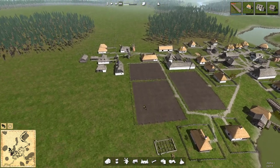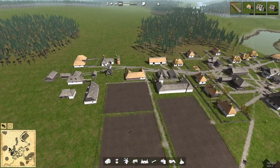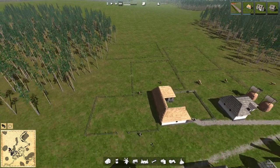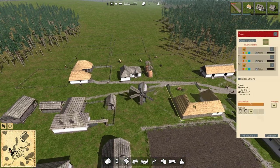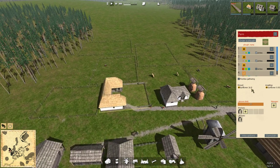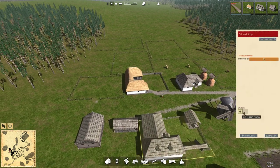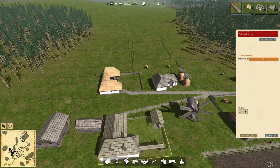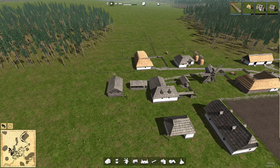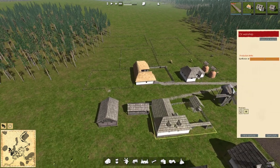Now I don't know how much hemp we're going to get from three fields, whether it's going to give us enough supplies to last years and years or not at all - that's something we'll have to find out. All the sunflowers are in by the looks of it, they're just getting the last few bits in. We've got about 17.7 sunflowers once it's all in the storehouse. So I want to assign a worker to the oil workshop. Unfortunately I can't hire a woman for the oil workshop but we've got someone now working there and he should start gathering the sunflowers and turning it into sunflower oil, which is what we want to then sell.